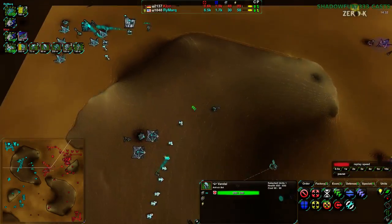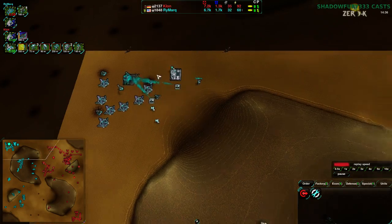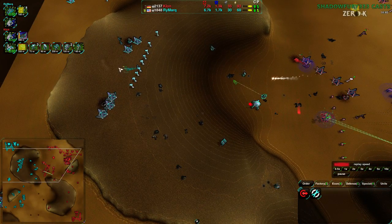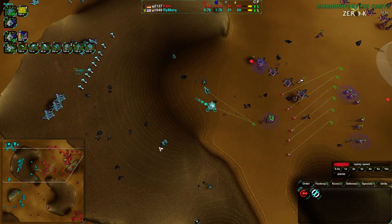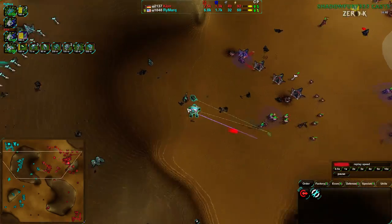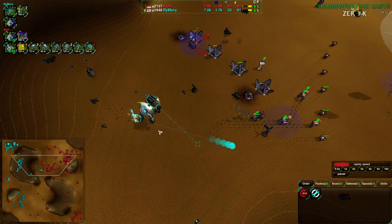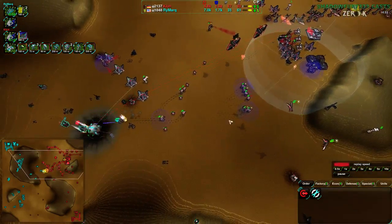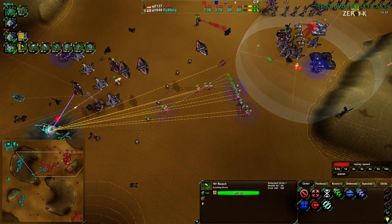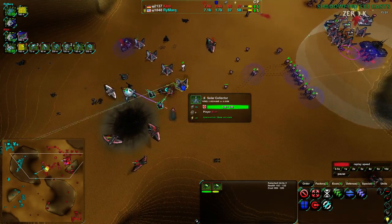Rymark continuing with the slower units — the Jacks, continuing with the Sumo, mostly with Jacks and Freaker. I'm surprised Rymark is not bringing in a bunch of Freakers to repair these units as they go in. This Jack is almost dead too. A few Freakers coming in here would be very handy. But as it stands, the Eraser is up, the first Roach is up, and the second one is under production. That is exactly what Kloon is going for.